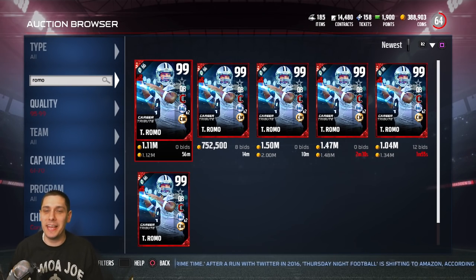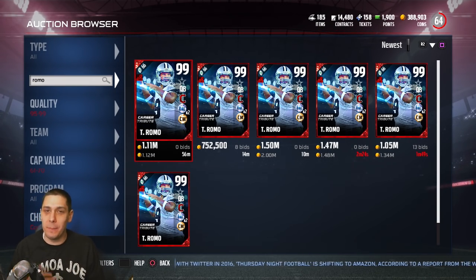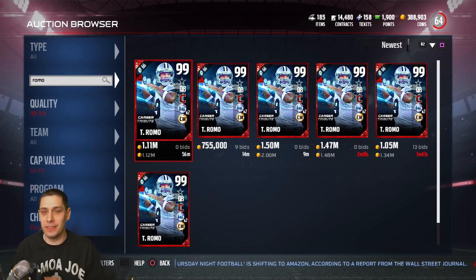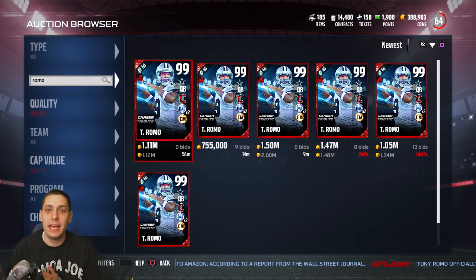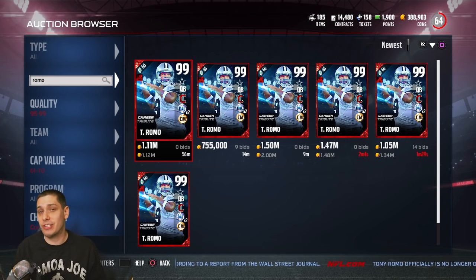Hey, what is going on guys, Clickwood here back again with another Madden 17 Ultimate Team video. Today is a little bittersweet day for me as a Dallas Cowboys fan — it was officially the retirement of, in my opinion, the best Dallas Cowboys quarterback of all time. Tony Romo did retire today, but fortunately for us in Madden 17, EA did actually produce a career tribute card for Tony Romo.